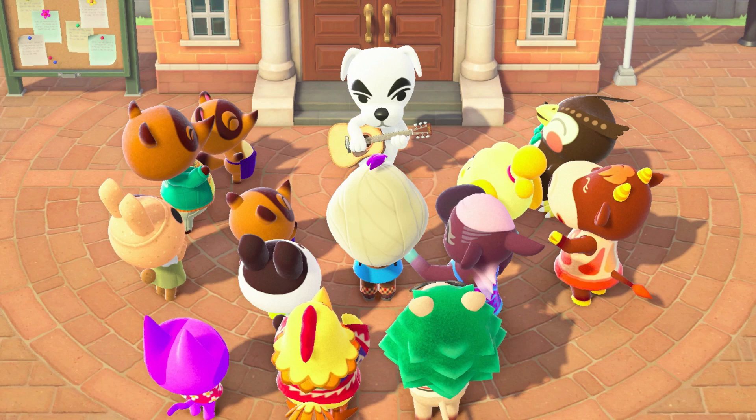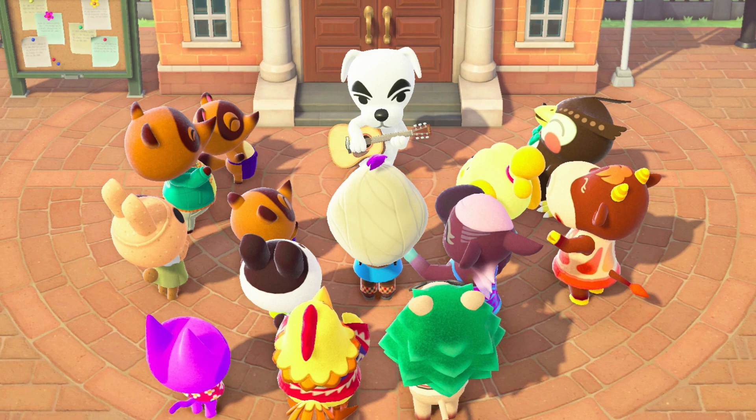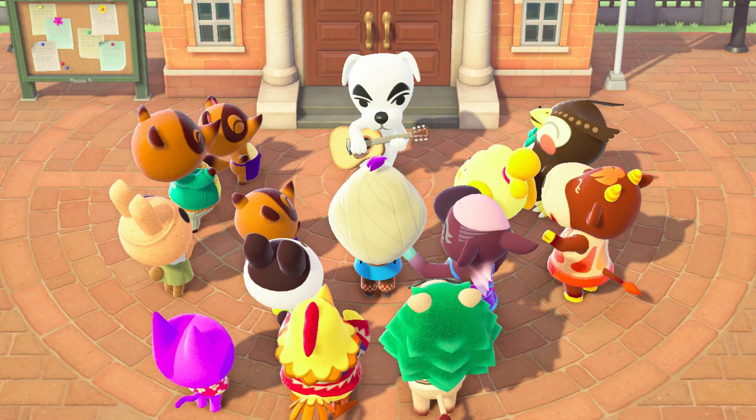Hi everyone, this is an Amalgie video for Animal Crossing New Horizons on the Nintendo Switch, and today we're going to be talking about how to get the Resident Services building and how to get K.K. Slider to come play a concert in your town.